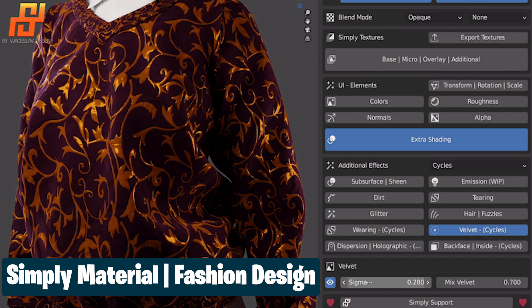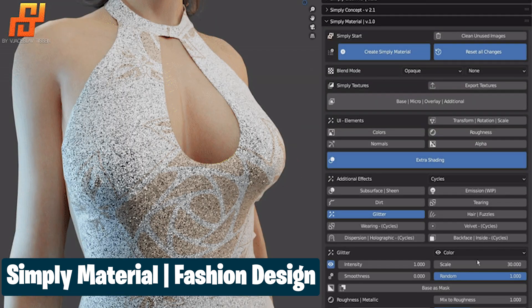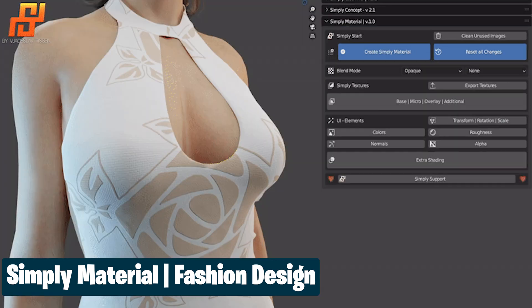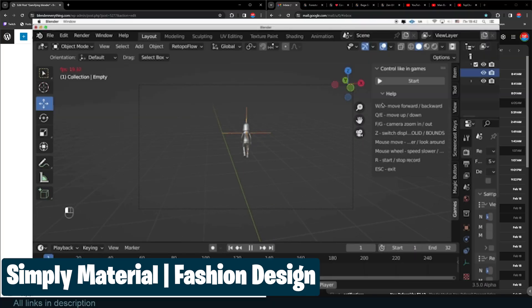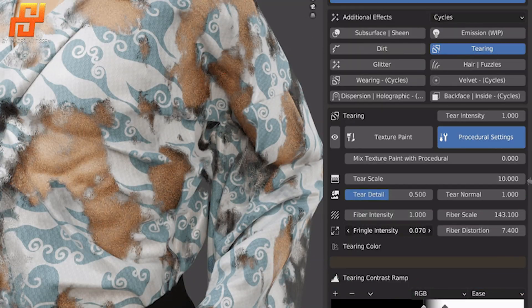If you love character designing in games, you are going to love character design in Blender. This fashion design add-on speeds up the material creation for clothes inside Blender, but most importantly, it gamifies the process. You don't have to work with complicated shaders — all you have to do is move around sliders and preview the results in real-time, like you would in actual games.